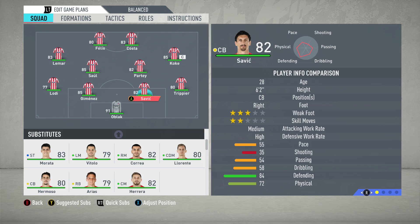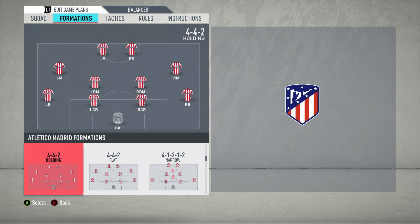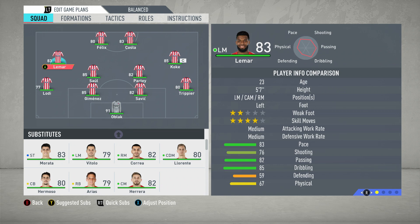First of all, we've got the 4-4-2 and we're going to make a change to the formation. Here you've got this flat 4-4-2 with two centre midfielders, right and left mids slightly higher up the pitch. You actually want to change this to the 4-4-2 holding. Because if you play the flat 4-4-2, there's going to be a bit more space between your midfield line and your defensive line. The way Atletico Madrid is set up, they're very compact — there's not a lot of space to play in between the lines. Changing to holding midfielders replicates that in FIFA 20. The right and left mid are slightly deeper, making it more compact and defensively solid.